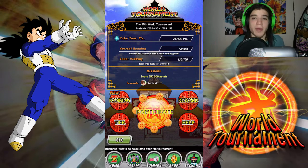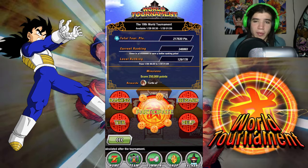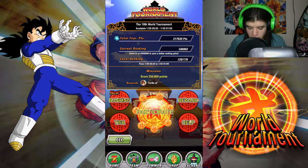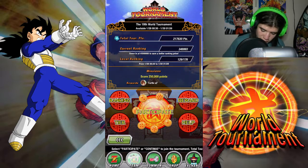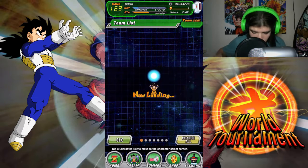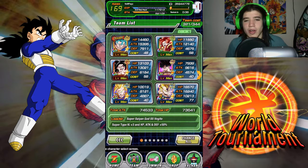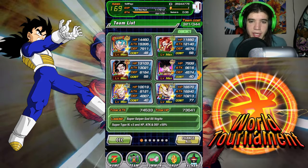I've only got to play one so far — I was busy all day — but I'm about to get my rankings up. I'm shooting for number one or two in local and we'll see how that goes. My strategy for this world tournament is I have a heroes team, but I'm also bringing along my LR Majin Vegeta.